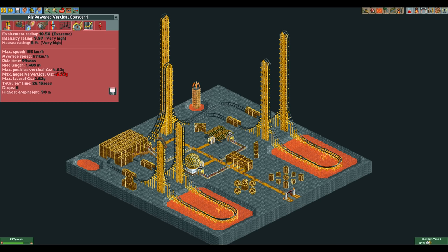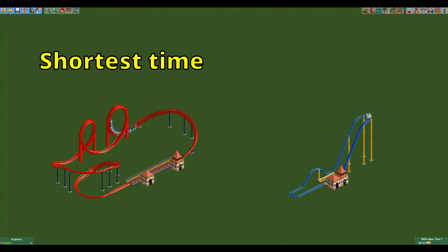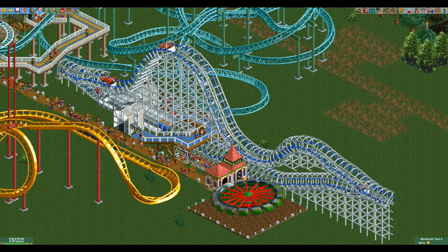In this video I'm going to take this concept to the absolute limit and make the shortest ride with 10 or more excitement that I can. You can approach this from two sides: time-wise and length-wise. We'll start with the shortest coaster in terms of time as that's the simplest of the two.